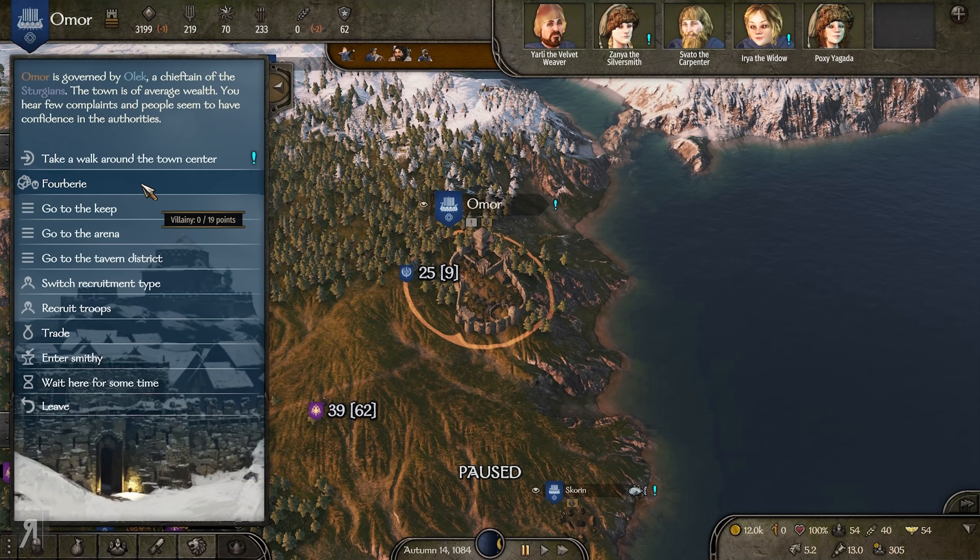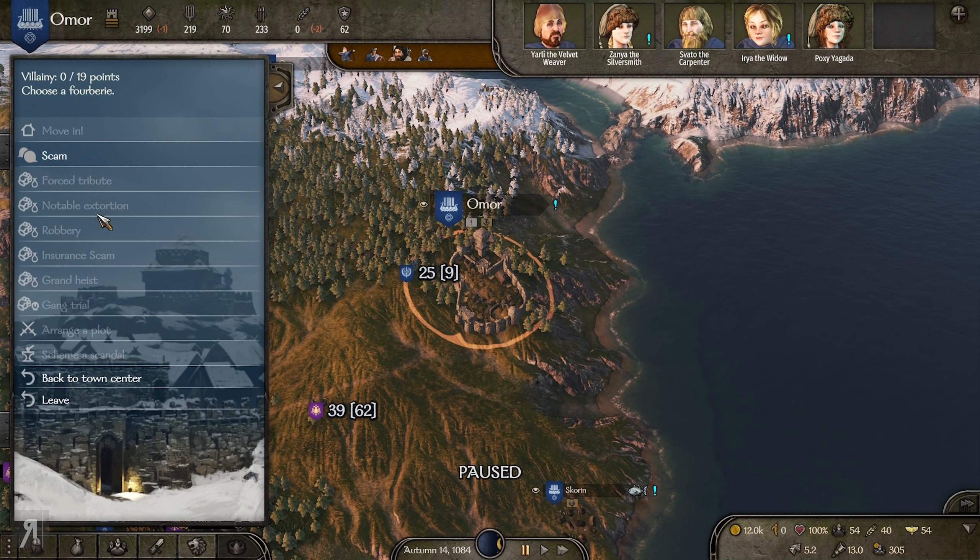You can see here that we currently have a villainy rating of 0 out of 19 points. As far as I'm aware, the higher you increase your villainy rating, the more activities you're going to gain access to. For example, I can only do a scam at the moment. You can also take control of some areas in the town to move in. If you'd like to take a look at the mod, there is a link in the description — highly recommended.